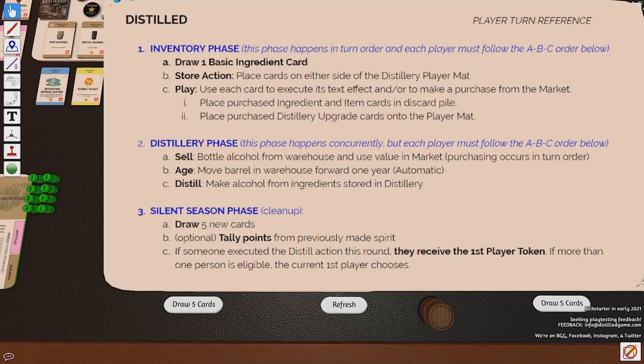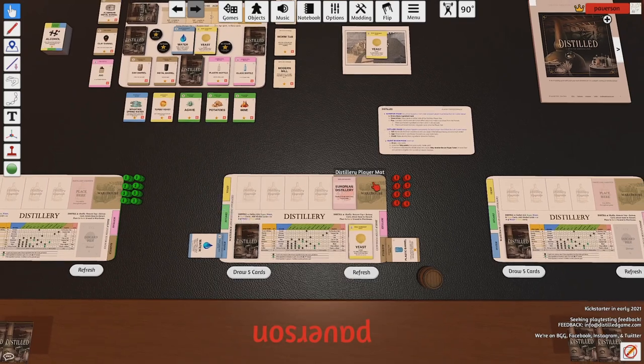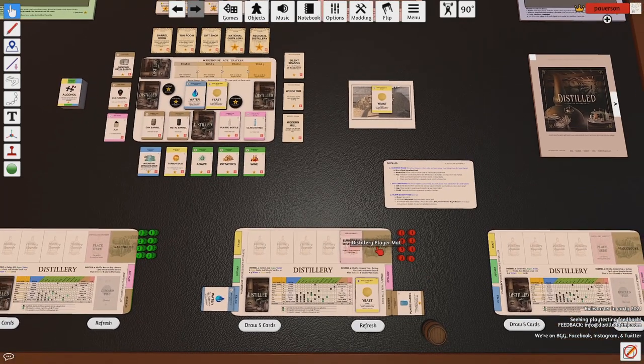The distillery phase happens on your own player mat and it happens concurrently — each player can do this at the same time — but you do have to follow the sell, age, and distill order: SAD, or ABC. The reason for this is you simply cannot age a liquor and then sell it the same turn, as it won't take multiple turns to age or multiple years.